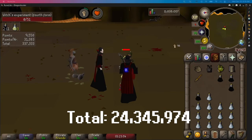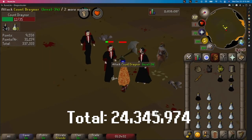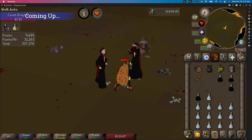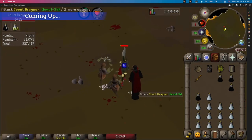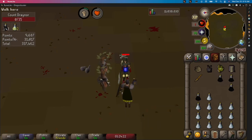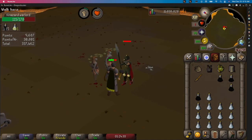So a total of 24.3 million gold — that's pretty awesome. I think it was pretty unlucky to be honest. I only got one pair of anything special, and there were only two caskets that were over one million in value. As for the three times the drop rate on hard clues, the medium clues were way better and way faster to complete.